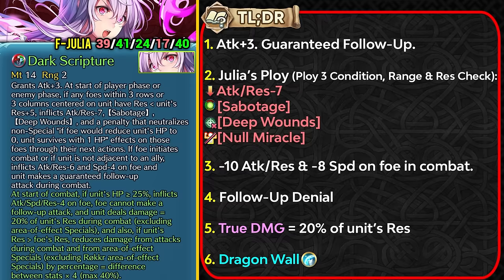This is going to be quite anti-Salev — you're going to be ignoring any kind of non-special miracles, and this is also going to be stopping any kind of healing of many of the tanks. It does give her space to work in Aether Raids defense. She can also debuff the enemy for minus 10 attack and resistance and minus 8 speed in combat. She always gets the guaranteed follow-up attack in the enemy phase, and in the player phase she needs to be solo to get it. She also has follow-up denial built in, plus true damage based on 20% of her resistance, and Dragon Ball for damage reduction.